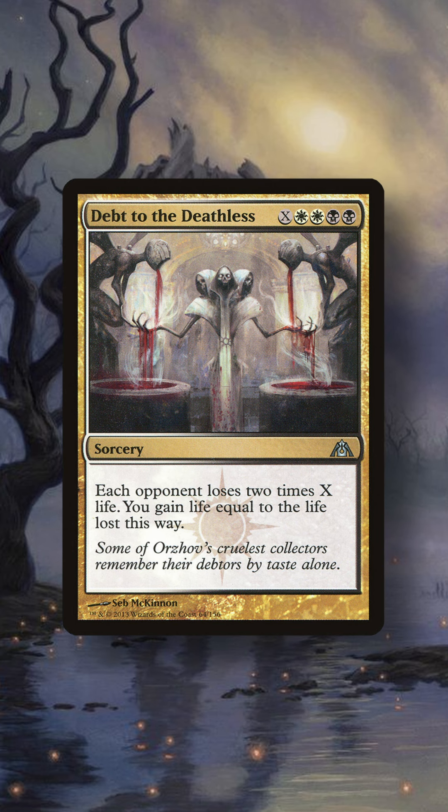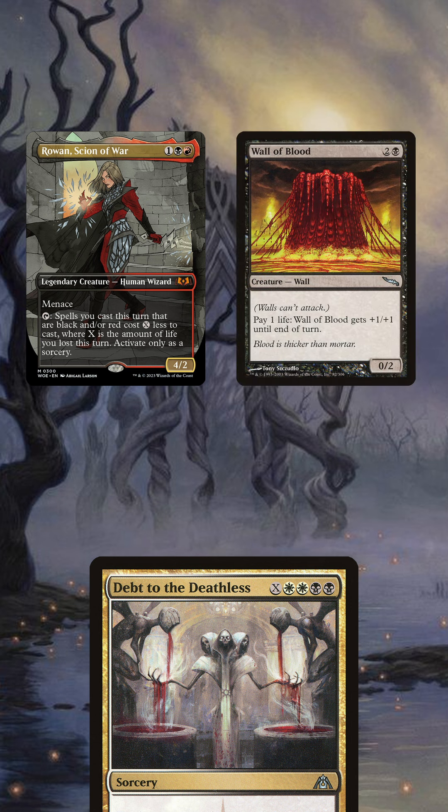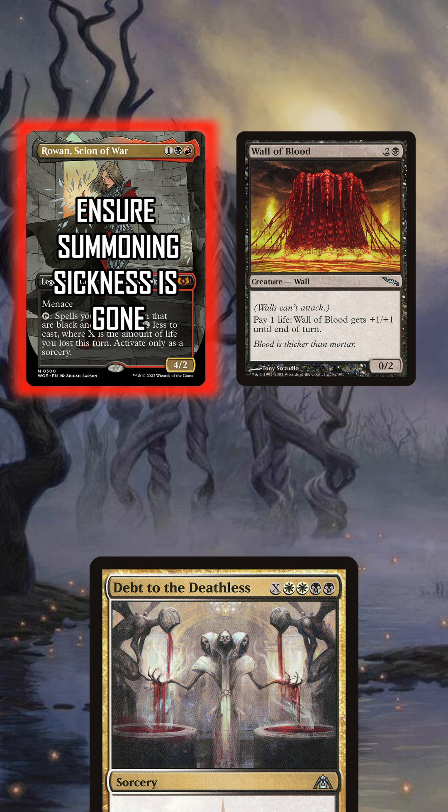You need to have Debt to the Deathless in your hand, and Rowan, Scion of War and Wall of Blood need to be out on the battlefield. Then you need to make sure that your life total is equal to or greater than half the highest life total among your opponents, rounded up. And finally, ensure that Rowan does not have summoning sickness.